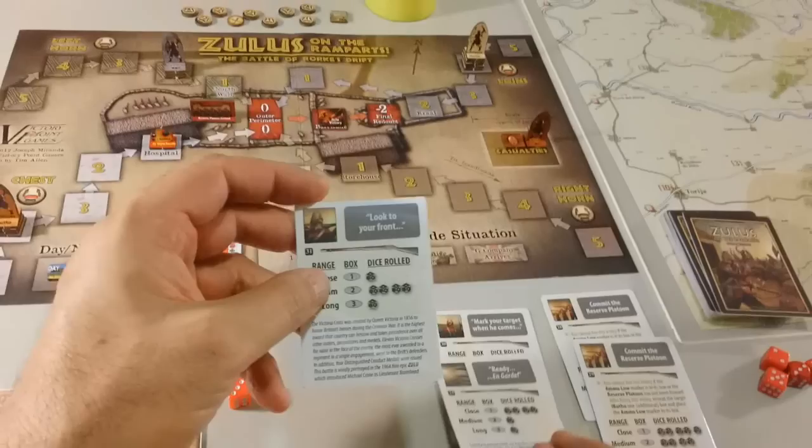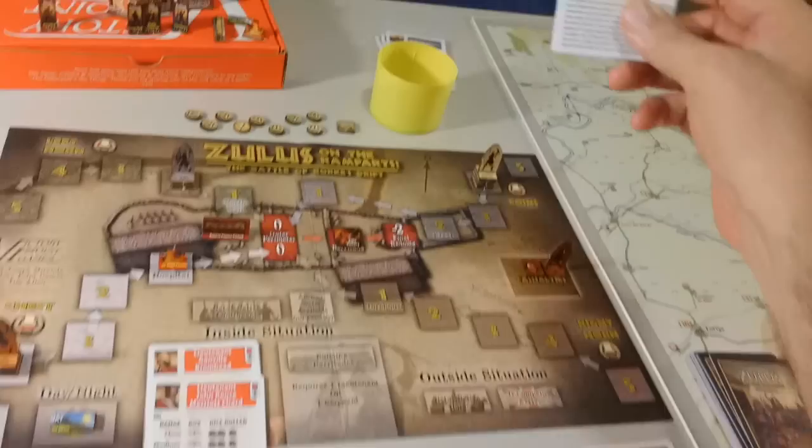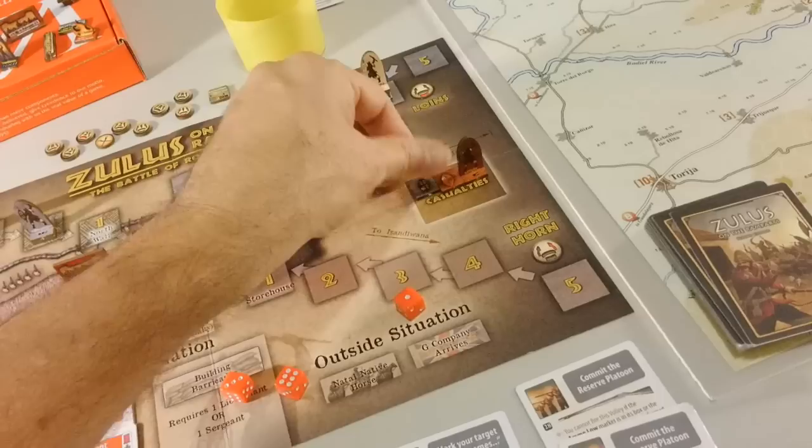We have an action and we are at range two. At range two we don't have to burn our Commit Reserve Platoon yet. We're going to use 'Look to your Front' — four dice. We discard that card and roll four dice. The result is one hit. It doesn't retreat but it gets hit.